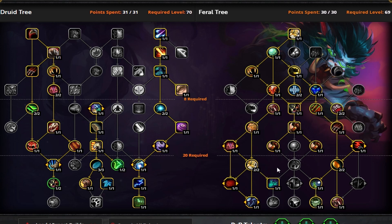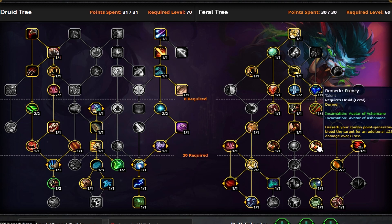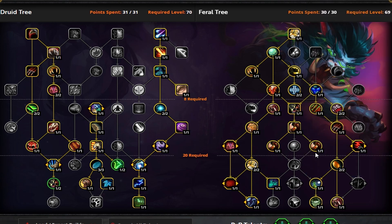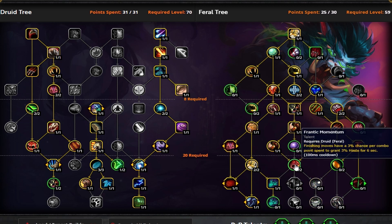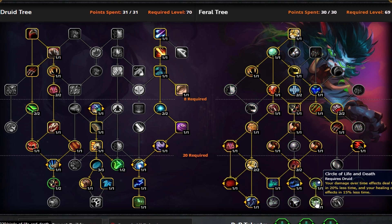This build isn't going to be nearly as bursty — it will be much more sustained single target because you're not taking Feral Frenzy or Convoke anymore. You won't have as big bursts at the beginning, but very consistent damage with full Lunar Inspiration uptime, full Carnivorous, and full Adaptive Swarm. You'll still have a little bit of burst from Berserk Frenzy, but not nearly as much as with Frenzy and Convoke. Potentially though, you could still go into Convoke — pull out those two points, put them into Frantic Momentum, go into Convoke, take mandatory talents on the side, and you lose the free Apex procs but keep all the rest of your damage amplification.